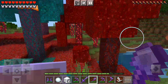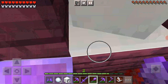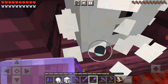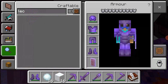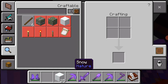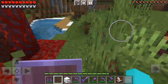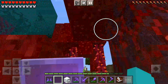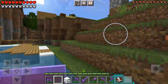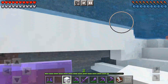In the crimson forest and the warped forest — well, the other way around. I wanted to see if you can craft a lectern but you have to use a crafting table. I used the snow here because I wanted to make it look a bit better.